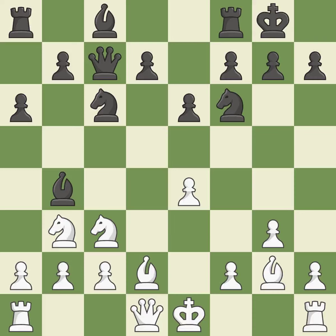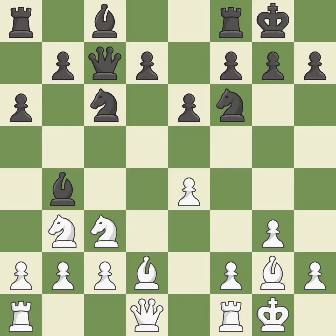Castling kingside tends to be safer because the king is further from the center. Castling develops a rook while also moving the king to safety. Castling to the same side of the board as the opponent tends to lead to less sharp positions as compared with opposite side castling.